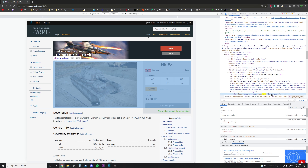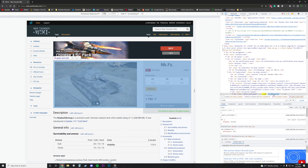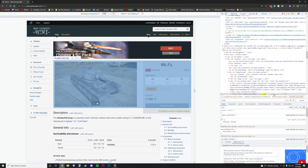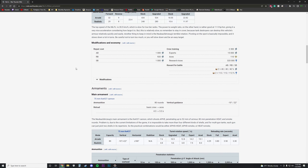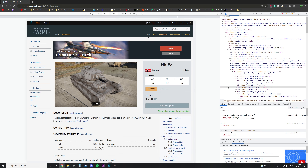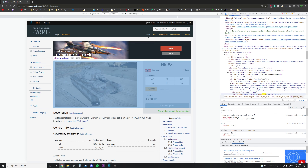I actually pre-did it here, so you go to any vehicle — tank or plane — and you go to... I'll actually just do it here for you. Any vehicle, make sure you're signed into the wiki, right-click inspect, do Ctrl+F to find it.